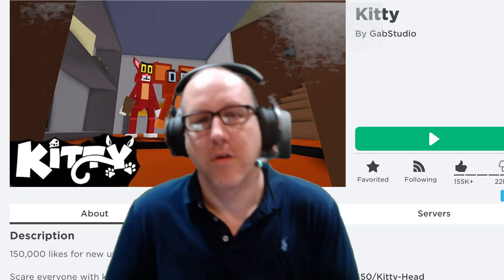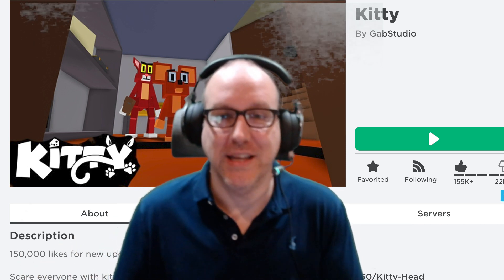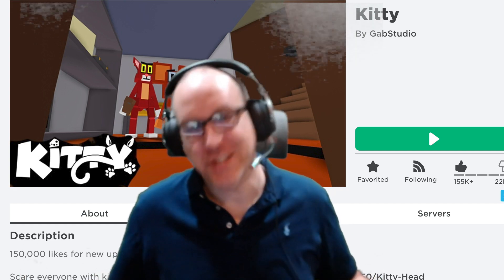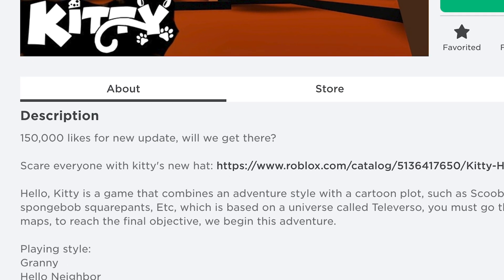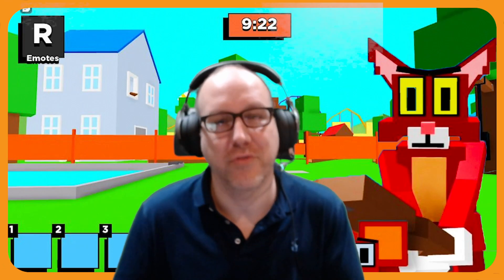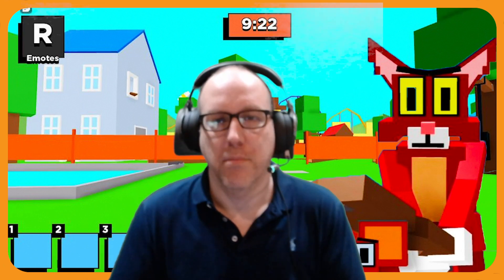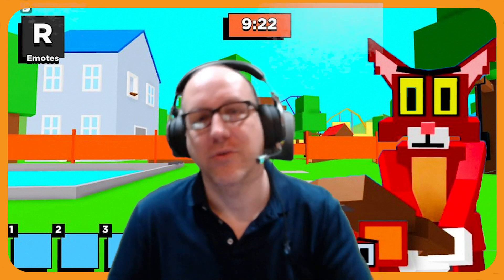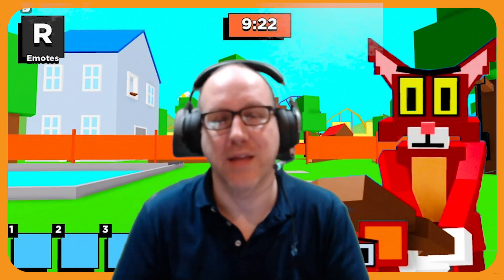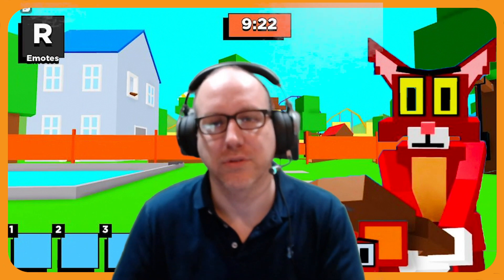The final update — and probably the most popular question we've received all week — is when is Kitty Chapter 3 coming out. There's still no release date; you can see it on Gab Studio's Roblox page with no update announced. It'll probably be in the next week but we don't really know for sure. As always, we'll be breaking the news here before everyone else on YouTube, so subscribe and hit that like button.